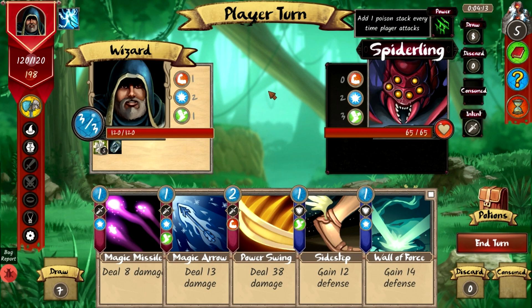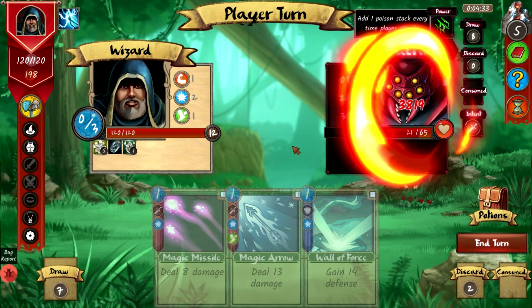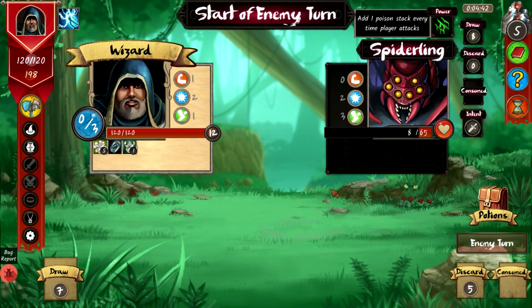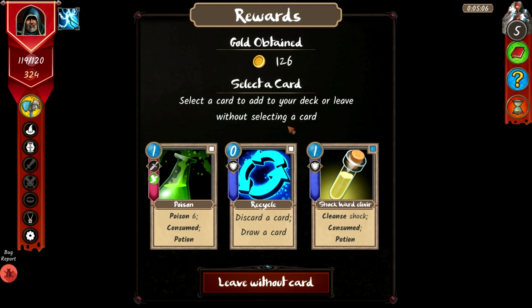Next up is a spiderling — adds one poison stack every time the player attacks. His intent is to attack, so I use sidestep for 12 defense, then power swing for a crit. He's applying compounding poison with a percent chance to deal 50% more damage. A magic missile finishes the job — 126 gold reward — and we take a card draw effect called 'recycle.'